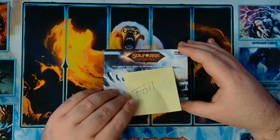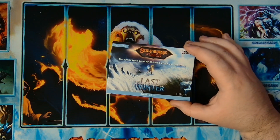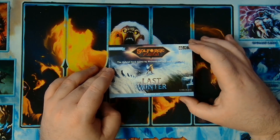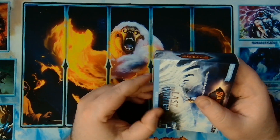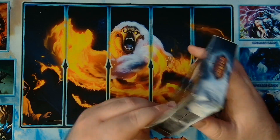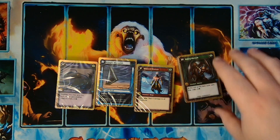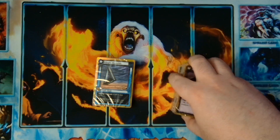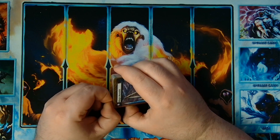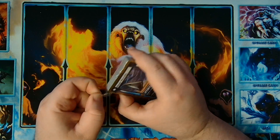Here we are — the last foil booster kit from my Soulforge Fusions Kickstarter, the last winter booster display. This is also my last booster kit of the Last Winter that I'll have for a little bit. I am getting one more booster display in the mail, so I'm excited to open that in the future. But for the near future, this is the last foil booster kit. This is Nathus, so we'll see if we get anything crazy out of this last display.